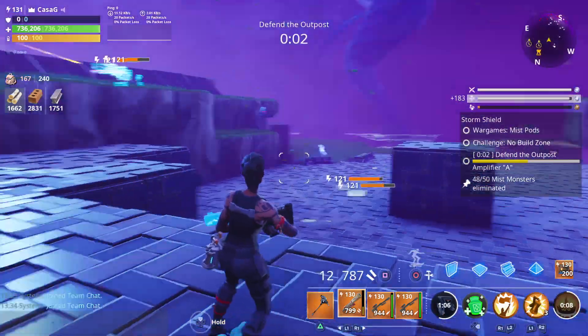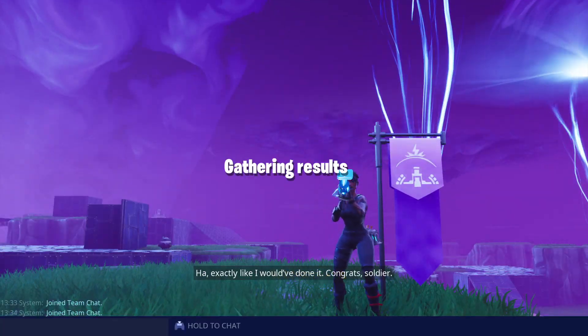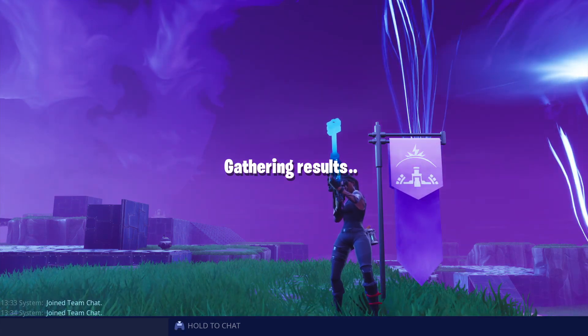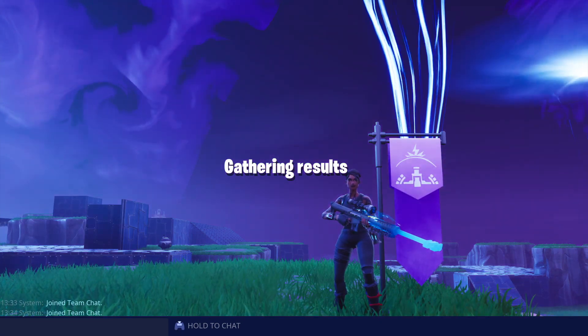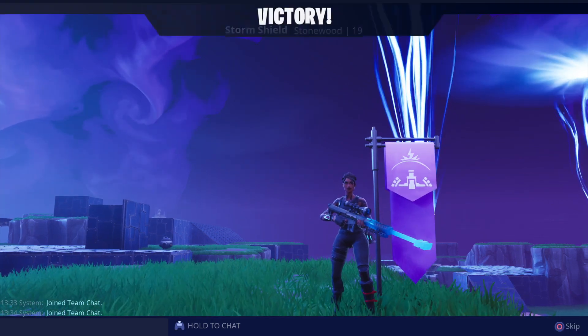Don't get too discouraged by that. The mist pod mode itself is actually pretty easy. All you have to do is just shoot it with the obliterator when it spawns — three shots from a 130 seem to do it. If you don't have a 130 and you have a 106, you probably wouldn't take too many more shots. But yeah, I hope you enjoyed and found it useful. If you did, don't forget to leave a like and subscribe as always, and I will see you in the next one.